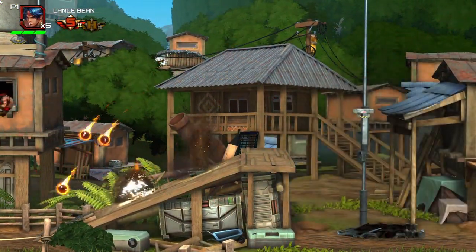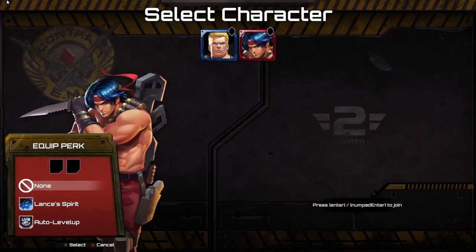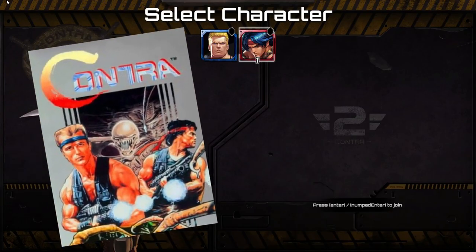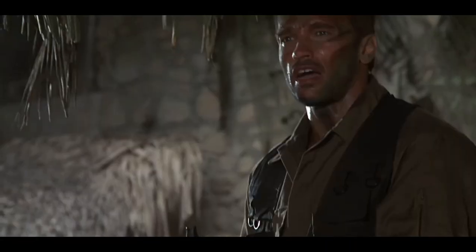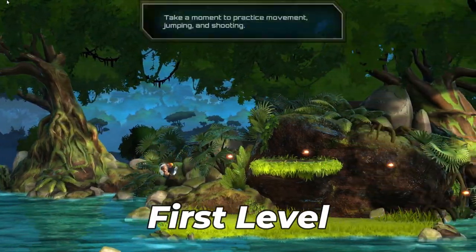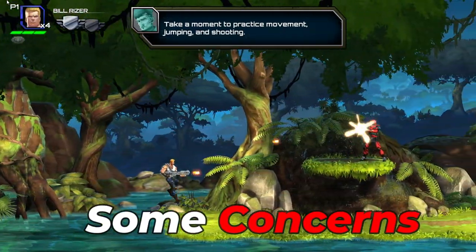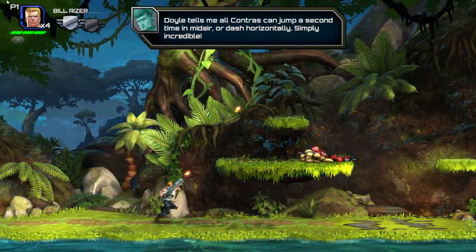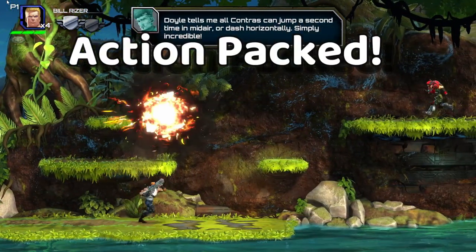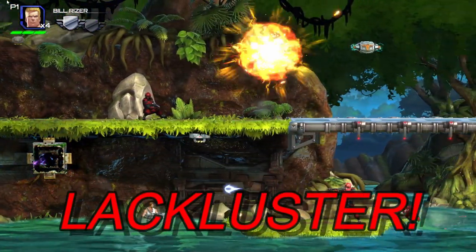During my first playthrough, I went into the story mode and decided to pick Bill Rizer as my first character. After all, why wouldn't I pick the character designed after Dutch from Predator? And after completing the first level for the first time, I already started to have some concerns, because the opening stage is supposed to set the tone and the pace of the game. It's supposed to be action-packed, full of explosions and mayhem. And yet, to be honest, it just felt kind of lackluster.